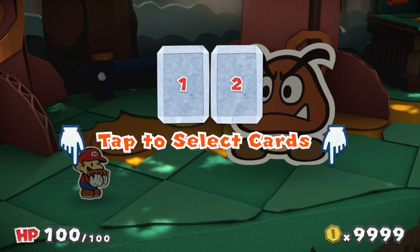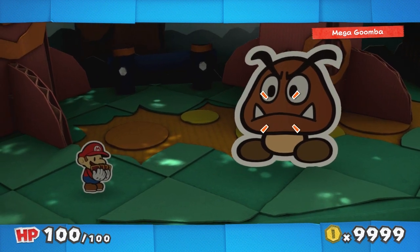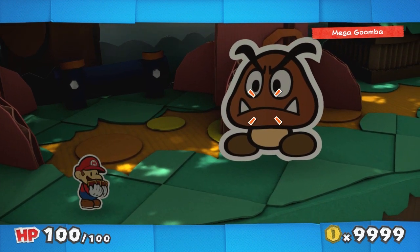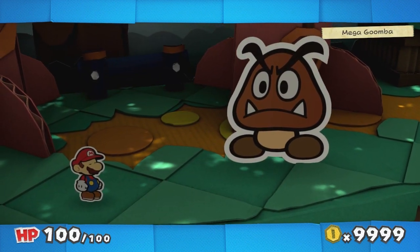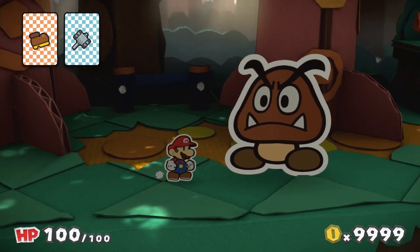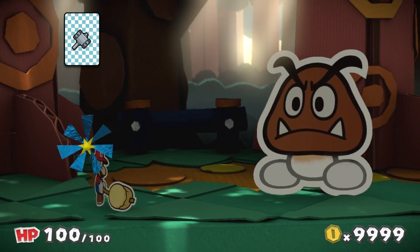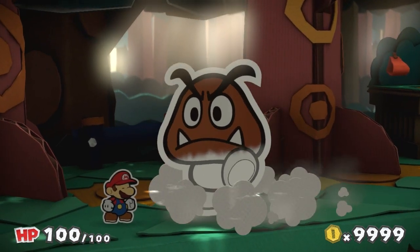So what should I do here? You can't see the menu system on the controller, but you're selecting cards. Did you guys play Sticker Star? It was inventory-based combat. I'm pressing buttons and trying to time button presses — that's still there in this game.